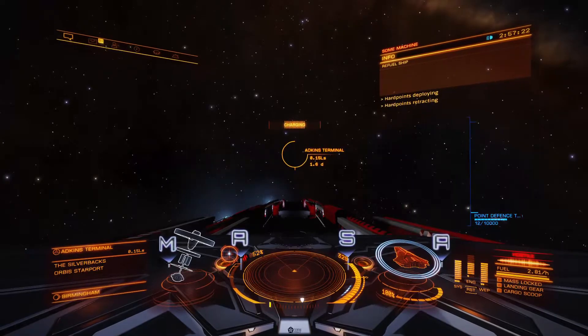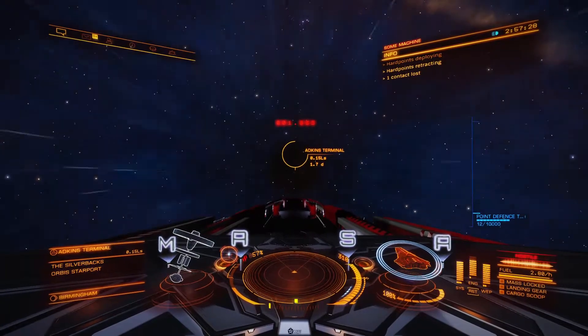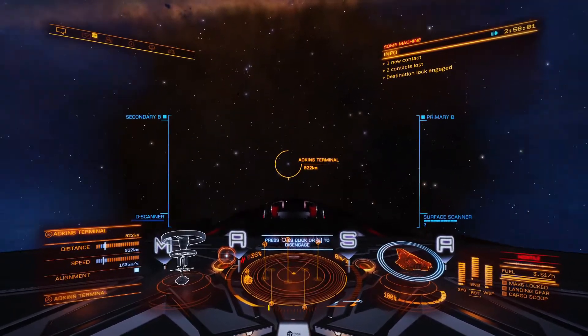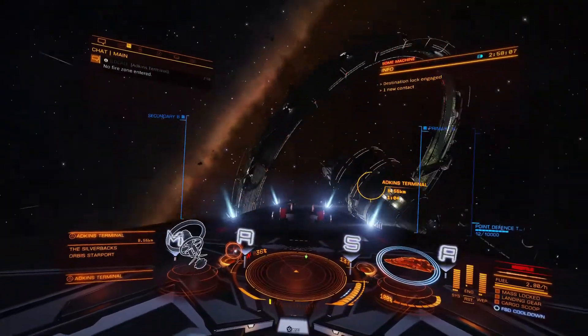Frame shift drive charging. Engage. Fortunately I know I have an empty module slot in this ship — it's a size 6, so there's definitely room to add the limpet controller I'll need to do this mission.